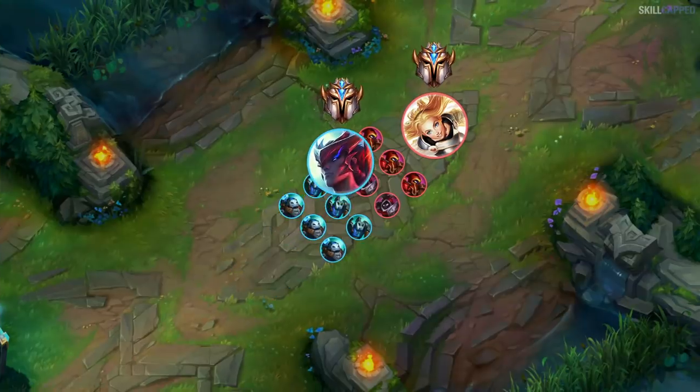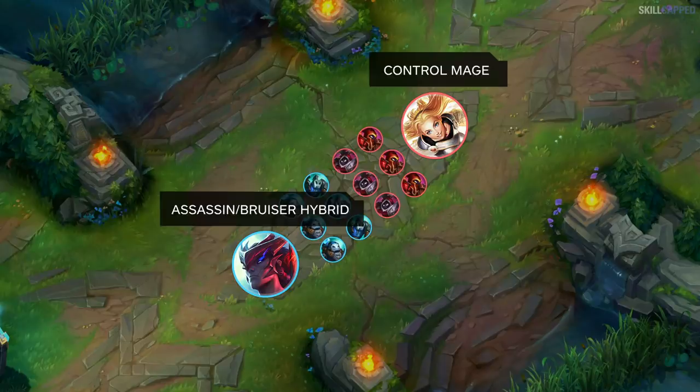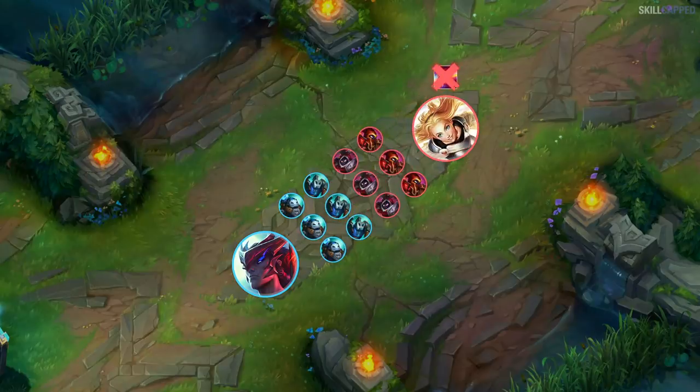In high elo it would be impossible. So the first step to winning any matchup is understanding what both champions should be doing and how the lane is supposed to go. Lux is a control mage and Yone is an assassin bruiser hybrid because he has a lot of burst and sustain damage like a Yasuo or Irelia. As Lux my only win condition is to poke him out of the lane. I don't win any all-ins and can't one-shot him unless I'm really fed. So that's why Yone's Doran's Shield fleet footwork setup is so strong here — it's just so much sustain to counter my one win condition.